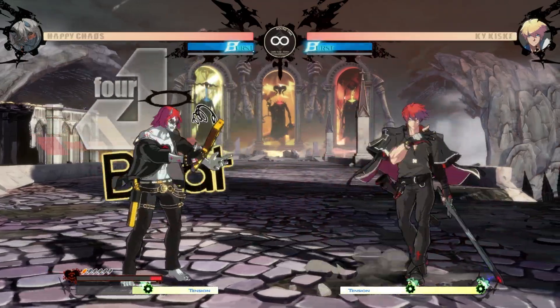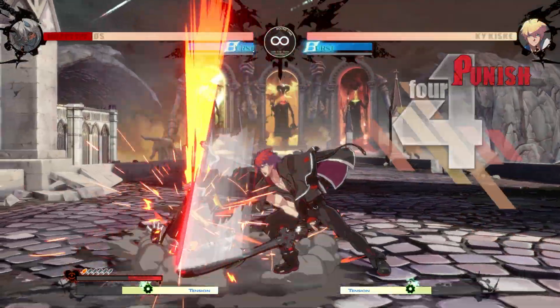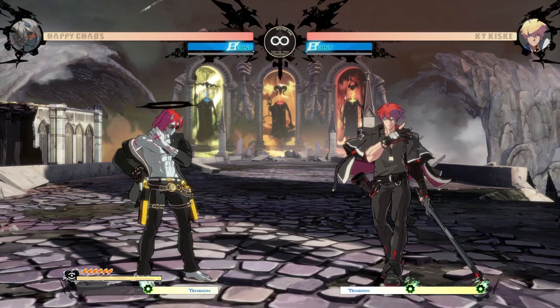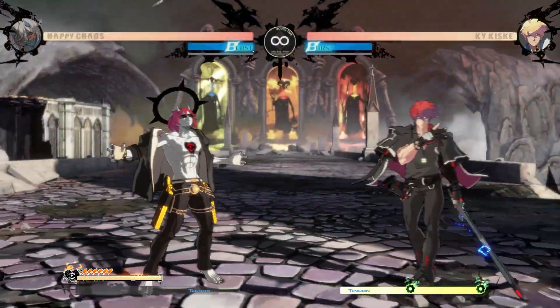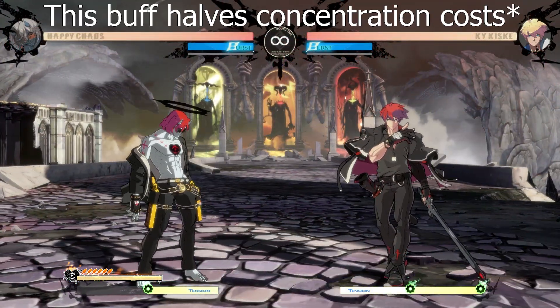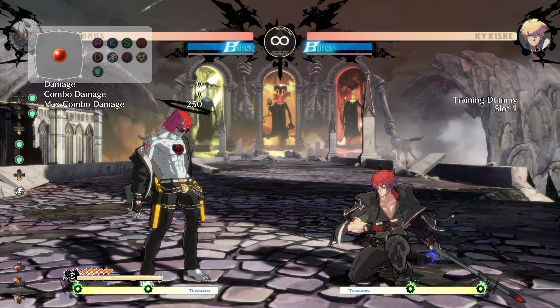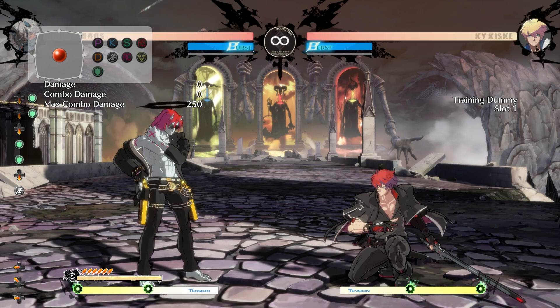If Chaos reaches zero concentration, attempting to pull the gun out forces you into an animation and you won't be able to act for a moment. Concentration can only be actively gained back using either Super Focus or Regular Focus, both of which apply a buff for 10 and 5 seconds respectively. Otherwise, concentration passively regenerates. Now that we've covered the basics, we're going to be talking about the reticle some more.